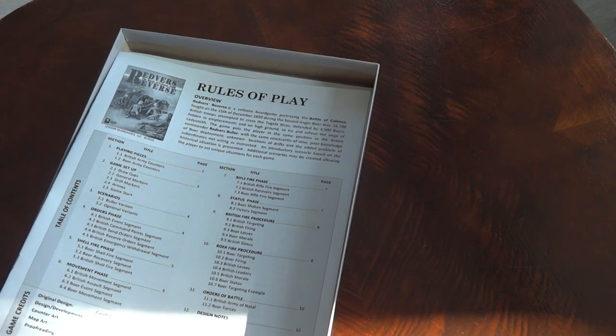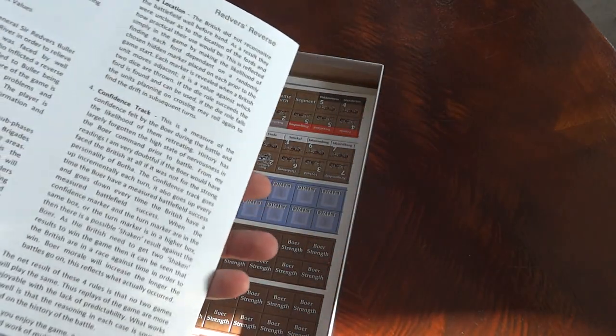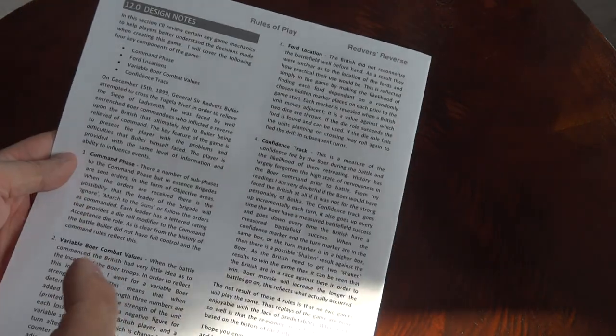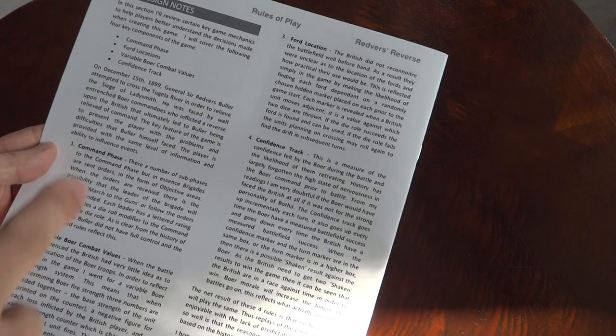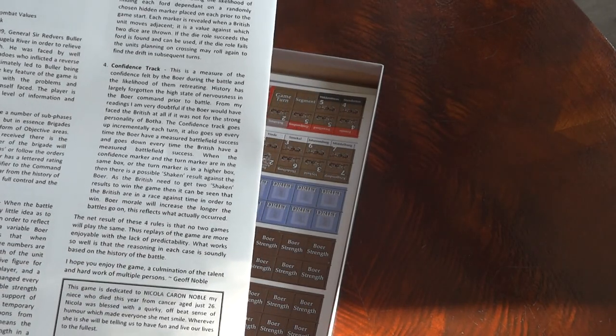There are a big number of possible different play styles. The rules of play are 12 pages total, but the last page is design notes on four key mechanisms: command friction - command is one of the big emphases of this game - forward locations, because the British need to cross the river but don't know where. Then variable combat value, so the strength of the Boer units hiding on the ridges and firing on the British is changing, and confidence - the Boer morale - gets higher and higher the longer they hold back the British from crossing the river.